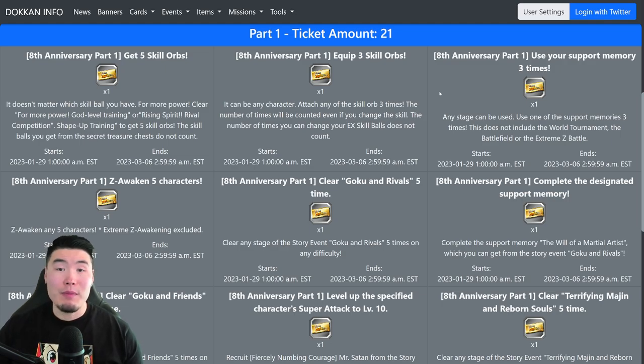If we include part 2 missions and part 3 missions, there are going to be 50 tickets up for grabs, but in part 1 right now we can only get 21 of those tickets. I want to make sure you guys get all those tickets. If you check your ticket count right now, you might have like 17 or 19 or whatever, but as long as you have less than 21, that means you missed some of the missions. So we are going to go through all of the missions you need to complete to get those tickets and make sure you get your 21.